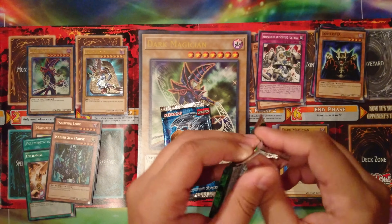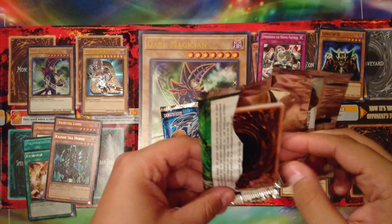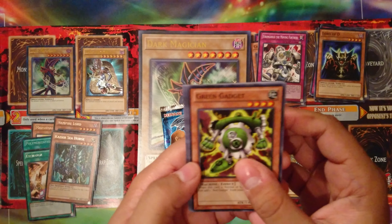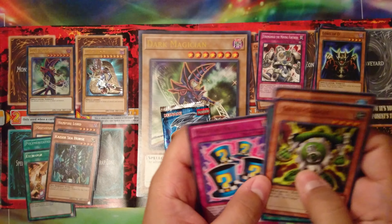You guys can see there's not much going on here. This is definitely — if you're competitive or want to be competitive — do not get this. If you want nostalgia, I'll give you that. There's nostalgia: Green Gadget, Catapult Turtle, Light Force Sword, Black Luster Ritual, and Magical Hats.